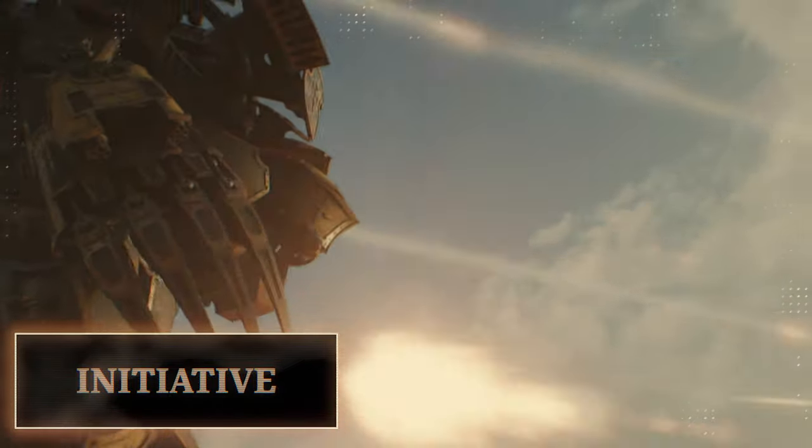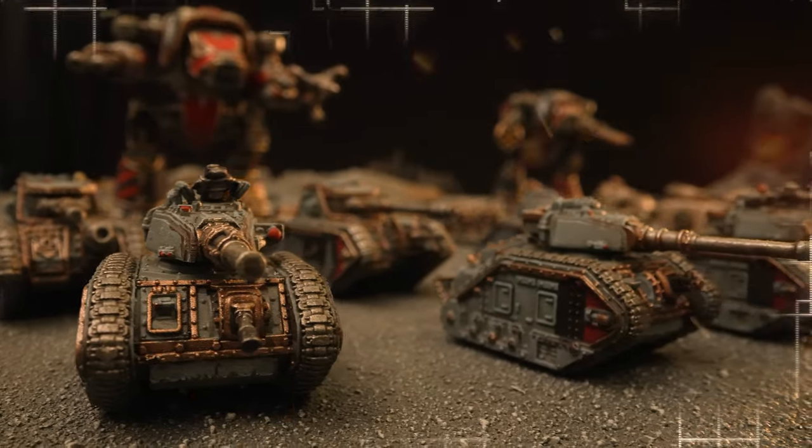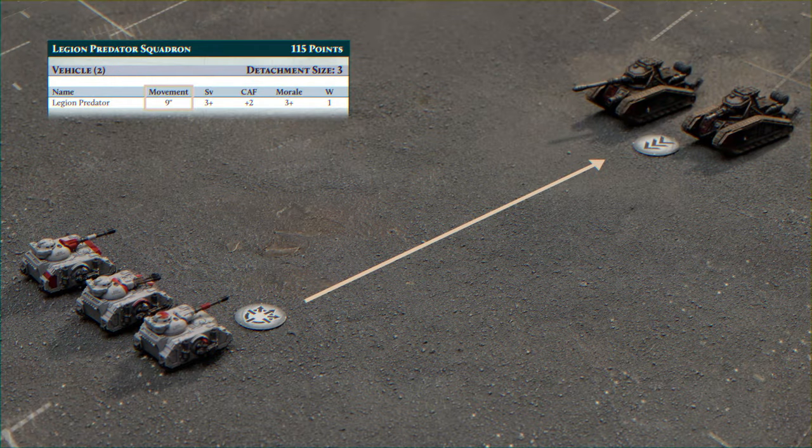After the Orders phase, we enter the Initiative phase. Here, the players roll off, and the winner gets to activate one of their detachments first. Travel across the battlefield to claim crucial objectives, or move into better firing positions in the Movement phase.